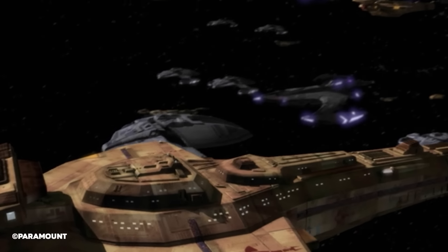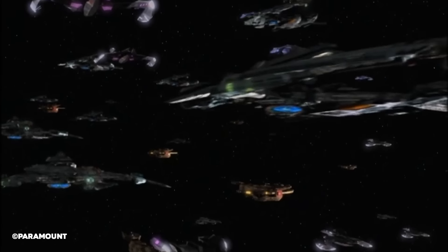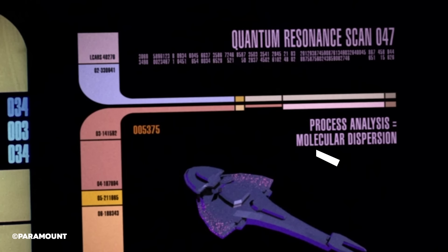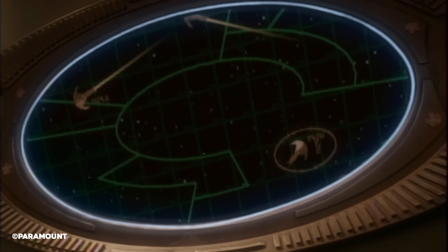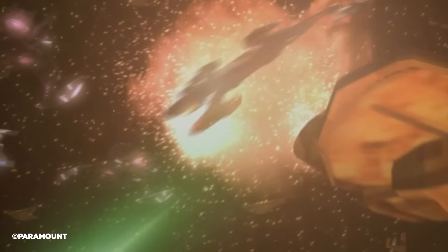Introduced sometime in the late 24th century, the Galor-class cruiser was commonly referred to as the warship of the Cardassian military, not to be confused with the Obsidian Order. On occasion, Starfleet would refer to this class of ship as a destroyer, however that was almost exclusively during the Dominion War. The Galor-class's overall appearance was somewhat shaped like the Egyptian Ankh symbol — think along the lines of a half-moon structure atop the primary hull. Interestingly, the symbol of the Cardassian Union was this same similar Ankh-ish shape, which was probably why the Galor was designed like this — a literal symbol of the Cardassian government in the form of a ship.